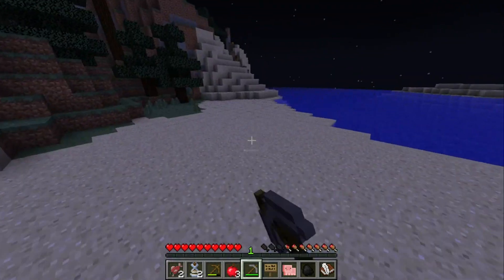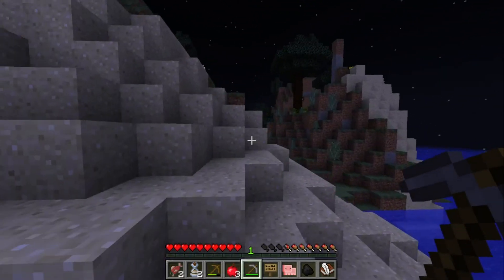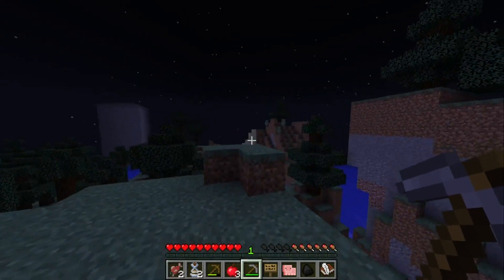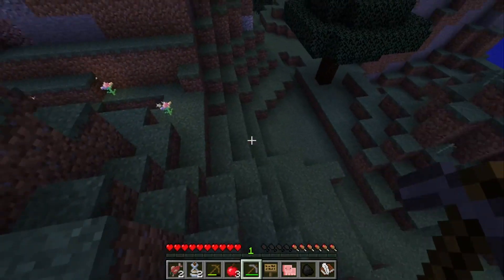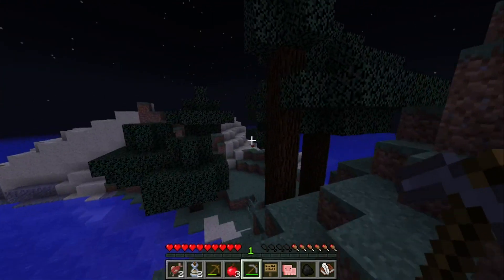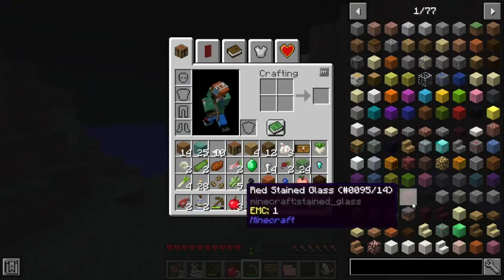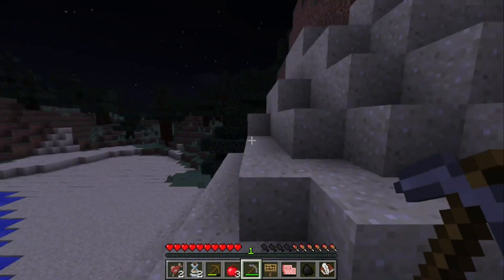My first mortal enemy is the ender dragon — that is my deepest mortal enemy, and that's why I'll only battle it at the end of the series when I have the most powerful item or armor in the game. The multi-armor literally makes me invulnerable. And there's an item called the Ring of Immortality — that will make me literally invulnerable. But they are extremely hard to craft.